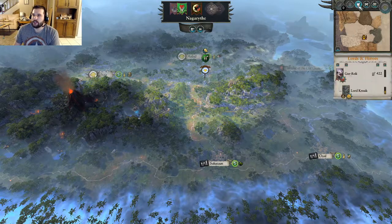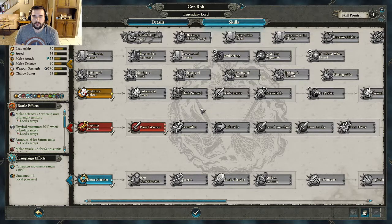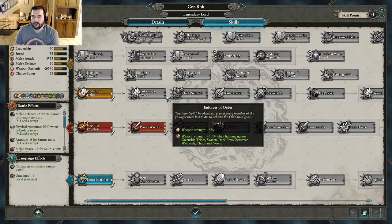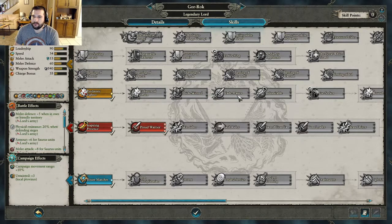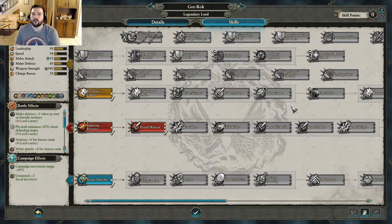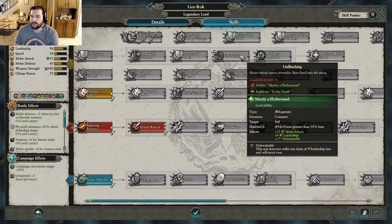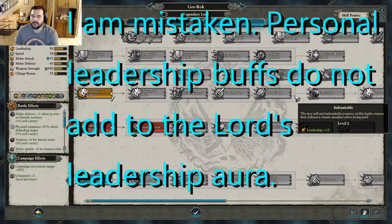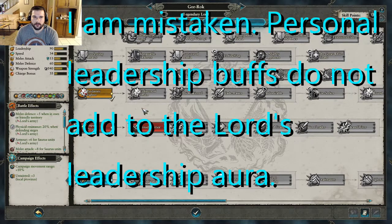During the end turn, let's look at Gorok's yellow skill line. This line upgrades his weapon strength and upgrades it more when fighting certain enemies that Lizardmen don't like. Thick Skin adds more armor. Blade Master adds more melee attack. Indomitable adds more leadership. One of Gorok's skills — Unflinching — makes him unbreakable, meaning he will never run away. You might wonder what's the use of adding to his leadership then. Adding to his leadership will add to his leadership bonus, which helps keep other troops in the fight. That's something I may want to look up to confirm.